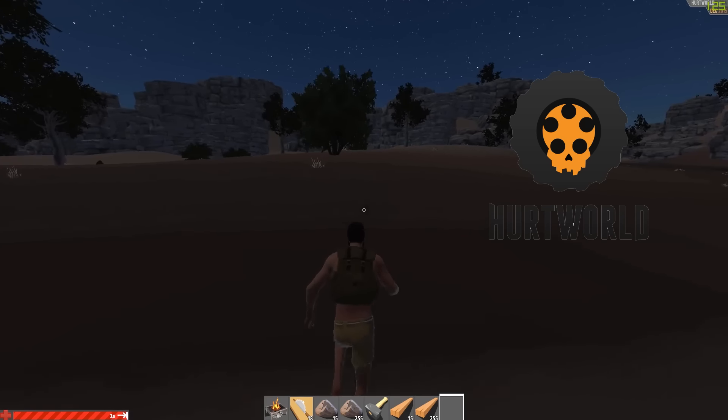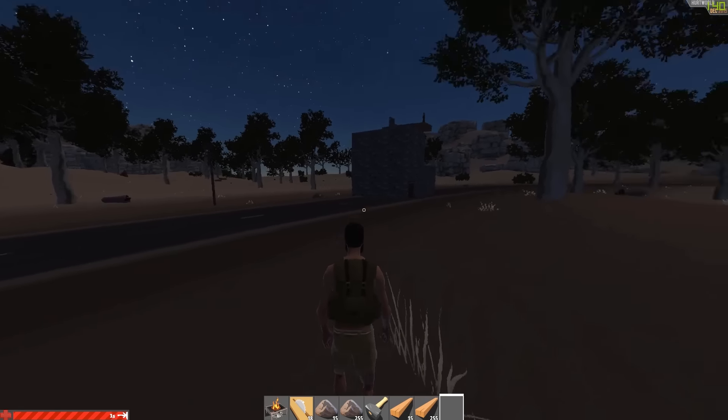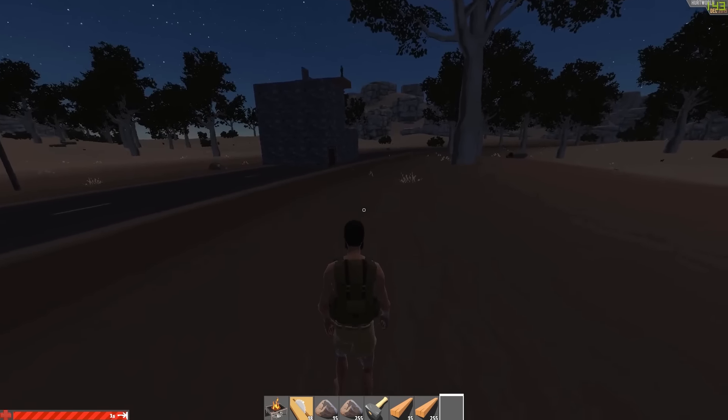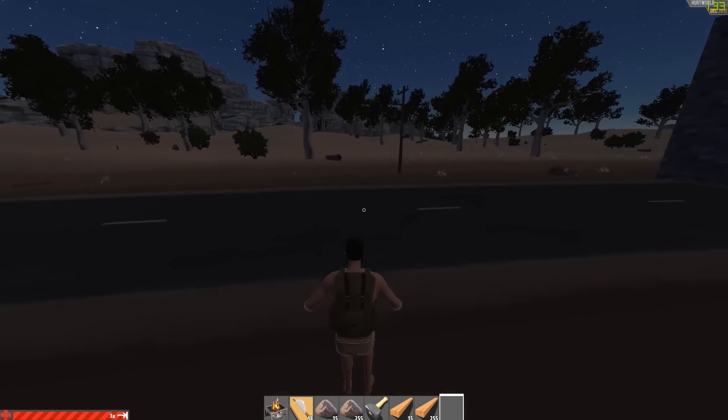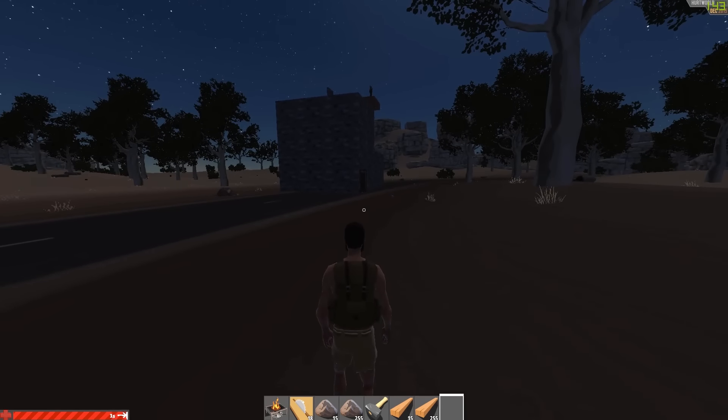What up guys, this is Clyde. Today I'm going to show you how to get up there. This is my base, this is my private server. I just created it some time ago and figured that I want to build an elevator in Hurt World.